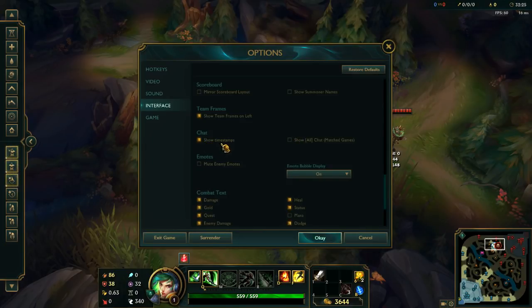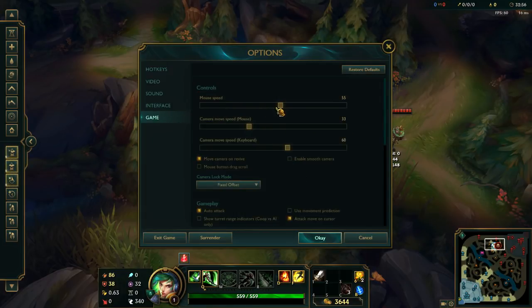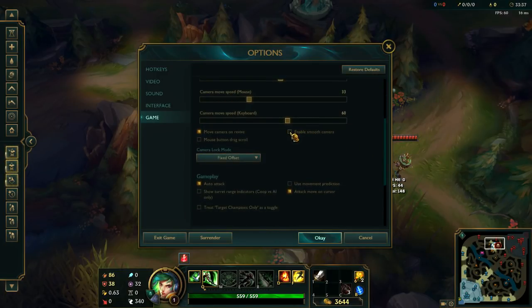For chat I always have timestamps on because I often write down when enemy Flash, Ignite, and TP are used — it's really useful to know when their summoners are back up. For emotes, I have enemy emote muting turned on. For game settings, my mouse speed is on 55 and camera move is on 33 — personal preference. Turn off smooth camera because it's annoying. Camera lock mode is fixed offset so the champion stays in the middle of the screen. Auto attack is turned on. Use movement prediction I always leave off because it feels like I'm lagging with it on.